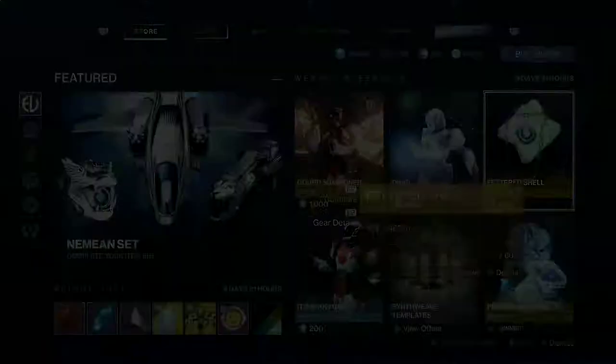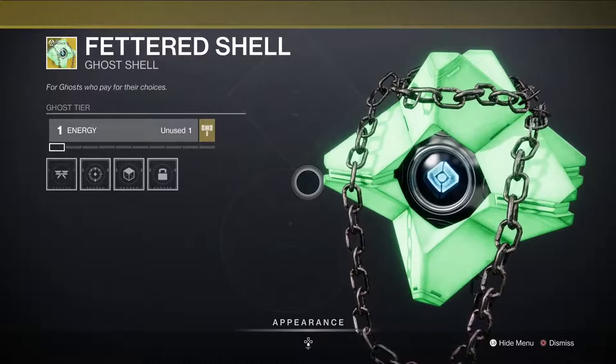Crattered Shell — pretty cool, with the chains on it. You can actually change its shader, like a little folder.